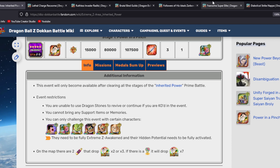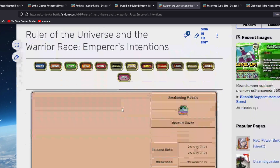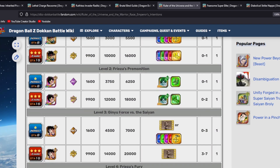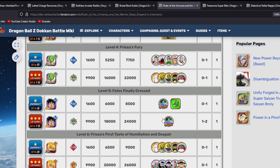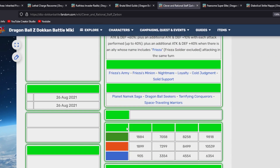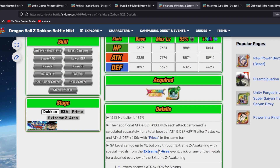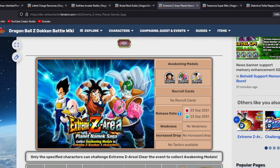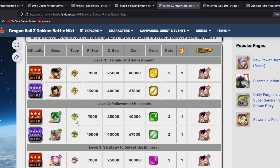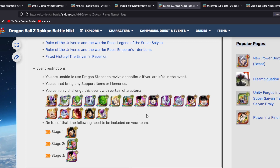Next are Zarbon and Dodoria, acquired from the Namek Saga story event — specifically 'Ruler of the Universe, Warrior Races and Emperor's Intentions.' Acquire Zarbon from stage two, get as many copies as needed to max him out, and farm the Dokkan Awakening medals. For his EZA, go to the Planet Namek Saga Extreme Z Awakening. Both Zarbon and Dodoria share the same EZA event at stage two, so you can handle both at once.